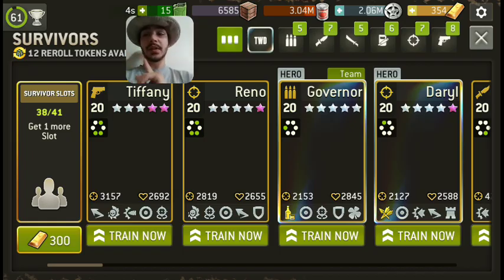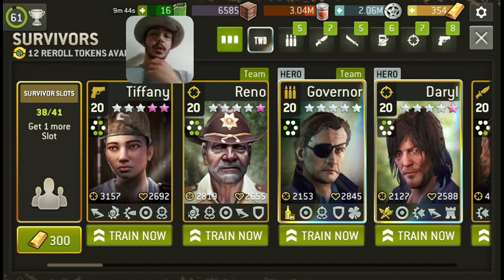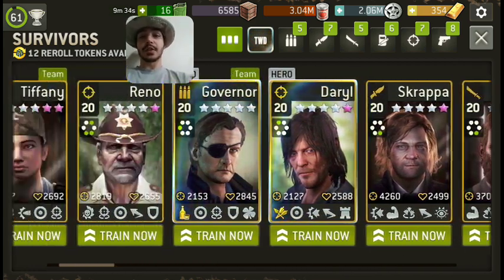Heroes are a special case. Up until this last update, you couldn't do anything about their traits, so there were a lot of characters that were just kind of meh. But now heroes can be made really good regardless — you can kit their traits out how you want. And even with your survivors, you don't have to waste hundreds of tokens upgrading and scrapping them, because if you really want to, characters you put a lot of time and energy into, you can re-roll the traits you don't like.